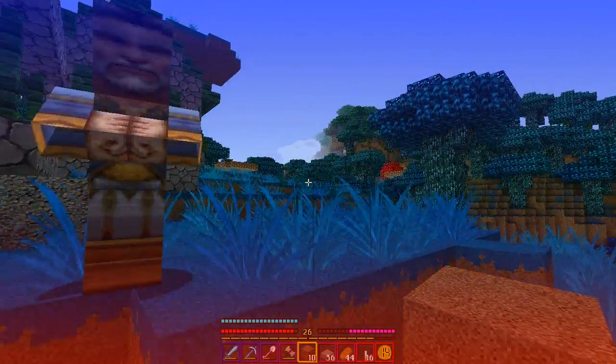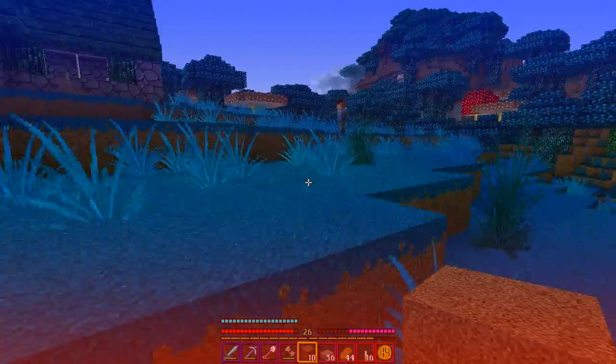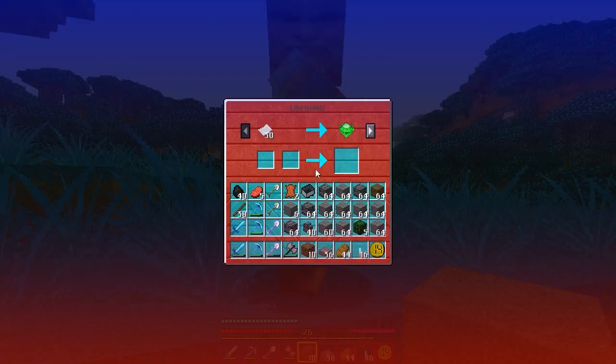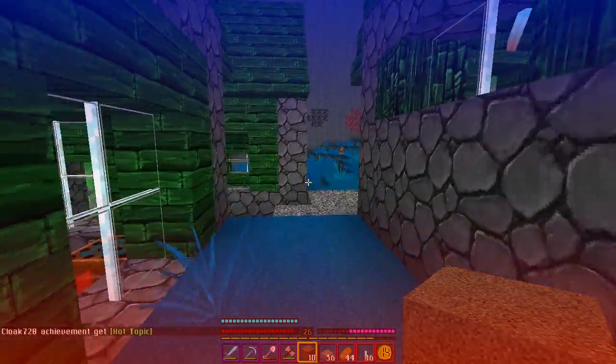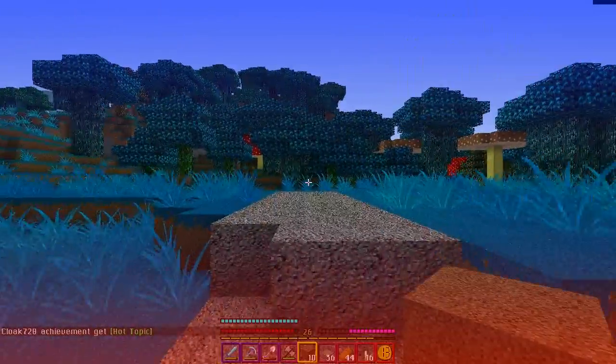Stop making bad references. Isaac, what kind of pick did you have? Efficiency IV, Unbreaking III. Come over to my base — thank you. This is the second village in a row where everybody has the same set of trades. Oh, this is a bad situation I'm in.